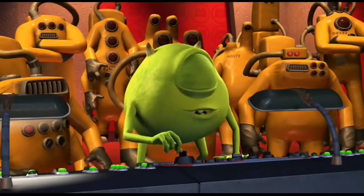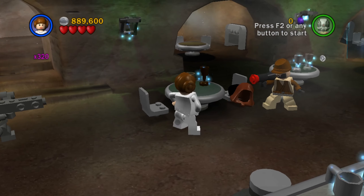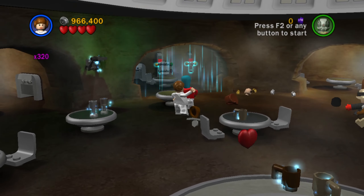Super Slap boosts melee damage from 1 heart to 2 hearts, which makes killing enemies like Gamorrean Guards a whole lot more bearable.